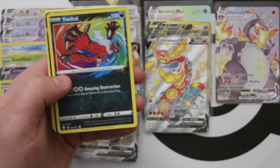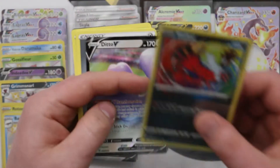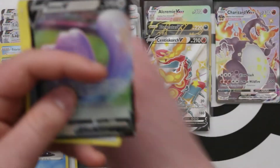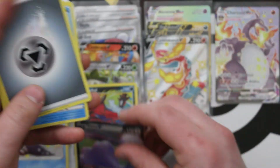There's the Yveltal Amazing Rare — and a Ditto V. It's not the shiny one, but it is a Ditto V. Obviously he couldn't be the shiny one and be in the same pack as an Amazing Rare.